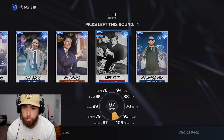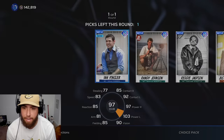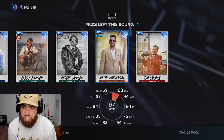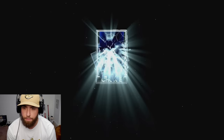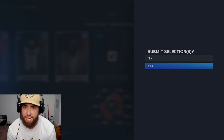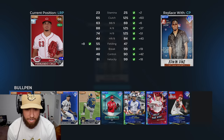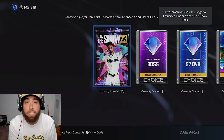These have the 97 overalls that should be 99s. Let's do Mariano, and in the AL West pack we'll take Justin Verlander. In the NL East, and this is going to do it for the team affinity packs, we'll take Edwin Diaz. This is another Puerto Rico player we can add to our bullpen. We already had Edwin Diaz live series in there, but that's an upgrade.